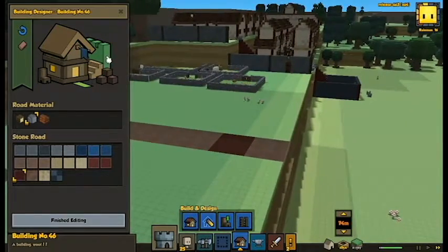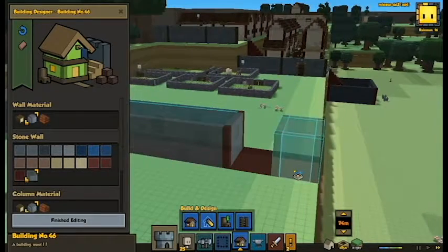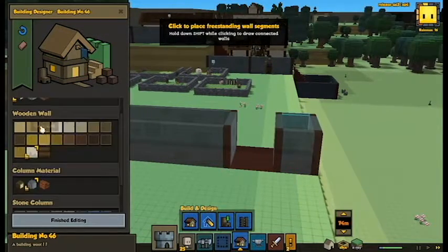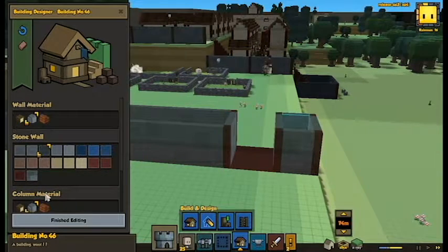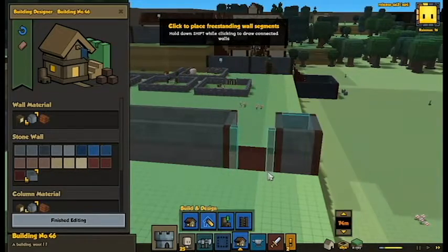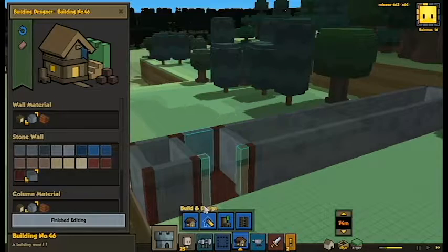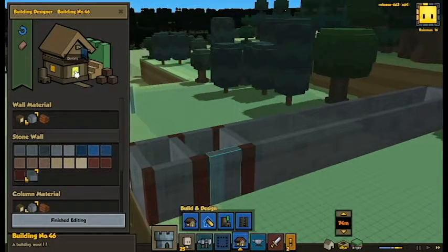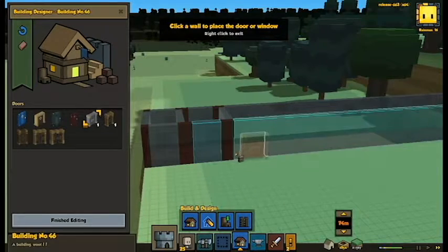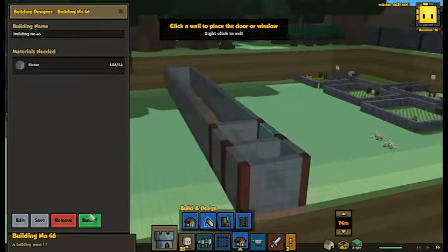Let's put these walls up real quick — wall and wall. We want some of this too and we want it to look pretty much the same. Wall, wall, and wall. Now we want to put in this door. Oh dear — okay, time to rebuild this.